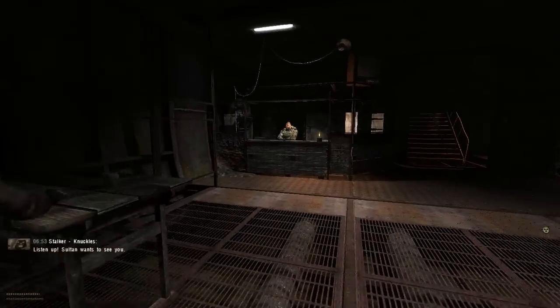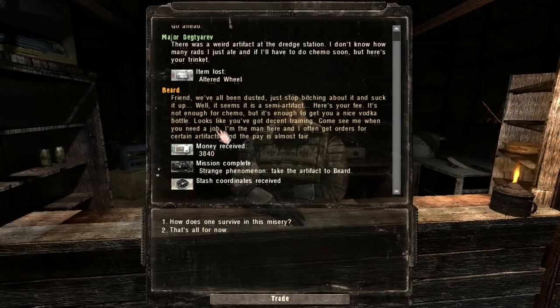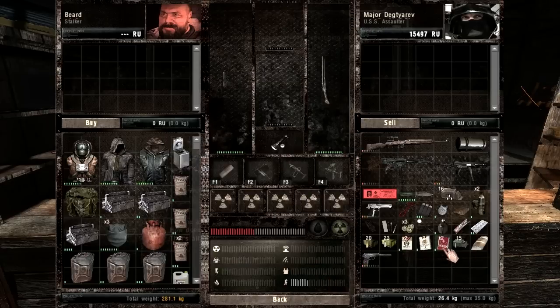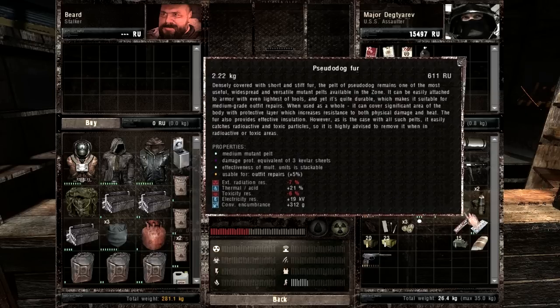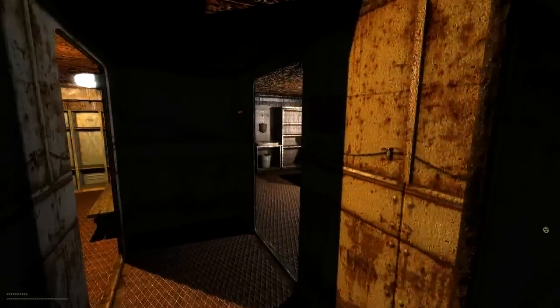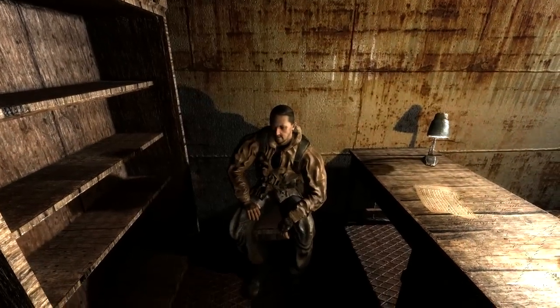And here I am back on the Skadovsk. I'm going to unload this artifact as fast as I can. I only get about 4,000 rubles for it which isn't that much but it's better than nothing. I'm also going to unload the rest of my cigarettes, some zone-made vodka I picked up, and any animal parts. As you can see my health is about 30% right now, so I definitely lost a lot just from the radiation alone.